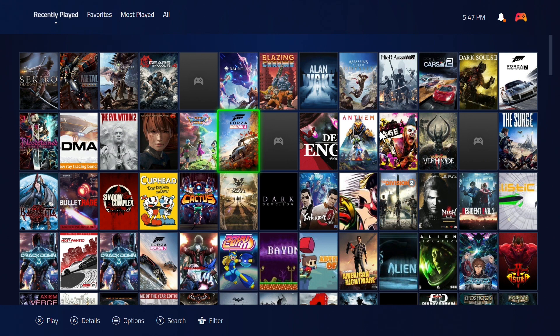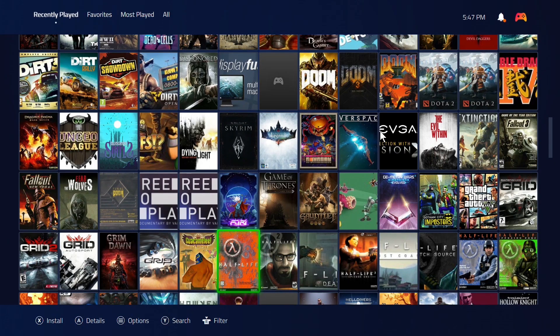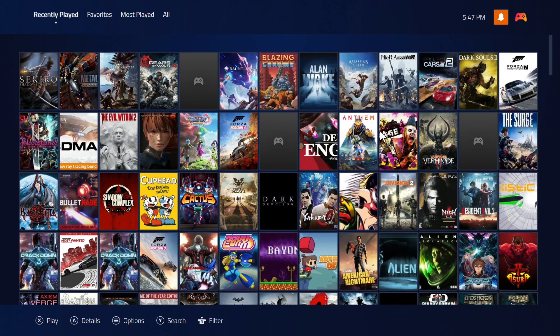For those who've seen Playnite in the past, this will look extremely different because it actually is different. Same great interface, but now it looks a lot better, there are a lot more options to customize your experience, and it has a couple of new tricks. At the top it's easier to navigate — you just use left or right, or if you have a controller, which I'm using right now, it's a lot easier.